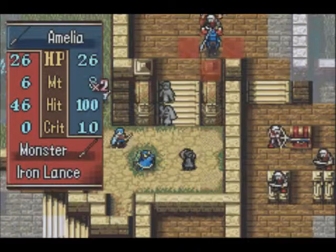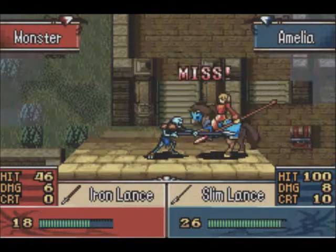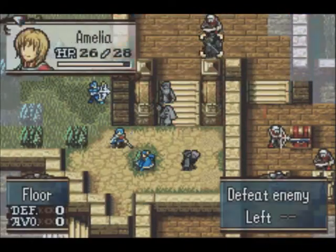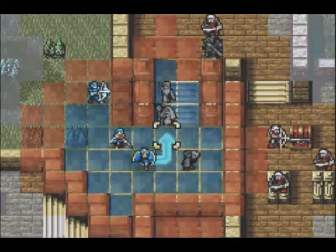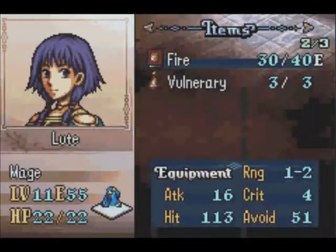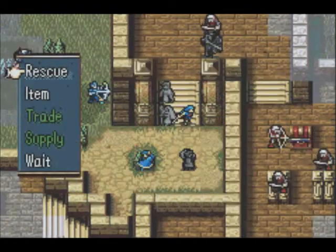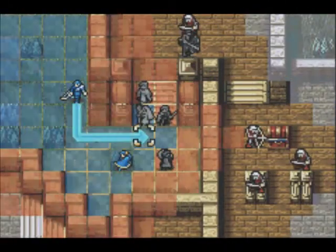Let's do this — waking up this guy. He might come after Archer down there, but Archer should be able to survive no problem. What's his range anyway? Oh, he can get after Natasha too. What kind of defense does she have? Six and a 44 avoid — better avoid and worse defense. So let's do this. She'll probably get double-teamed by the Archer and this Lance user, but I think she'll do alright.